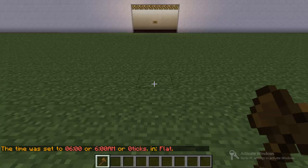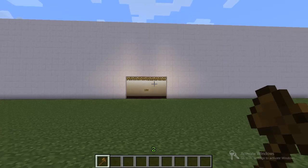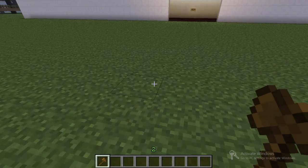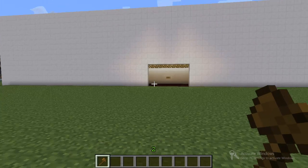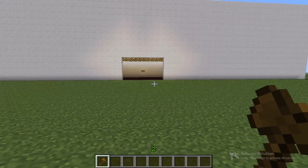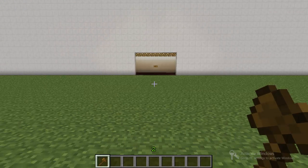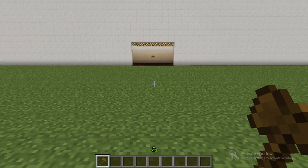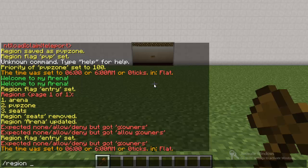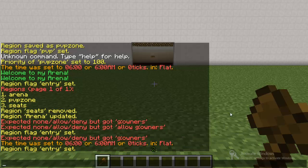Let's say I wanted to use the entry flag and deny it — what that flag will do is it will prevent any default player from entering. So I will show you how to add a permissions group and allow just that group to enter the arena. If you use the entry deny flag for this purpose, you add a permissions group to the region using /region addmember.